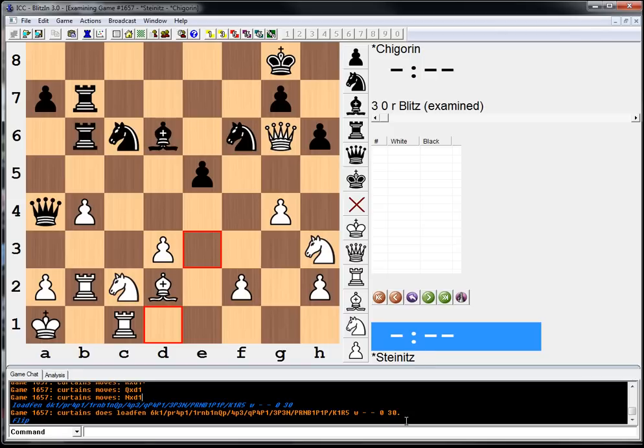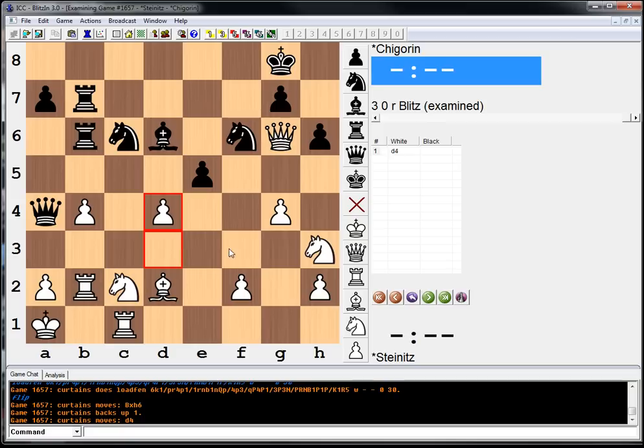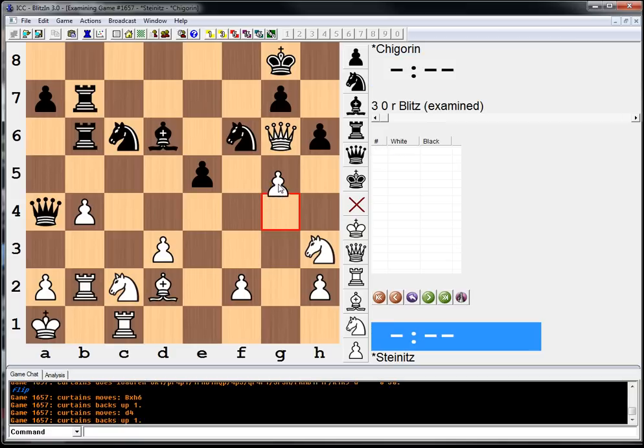Black is attacking and white is attacking. Here are your three choices: bishop takes h6, d4, or g5. Which move do you prefer? Pause your video, work it out, spend 5 to 10 minutes, and try to evaluate. You can even rank them in order if you'd like.